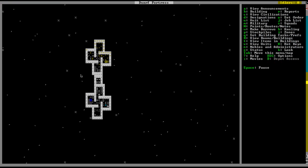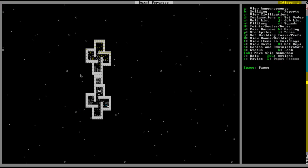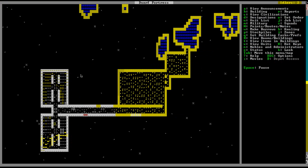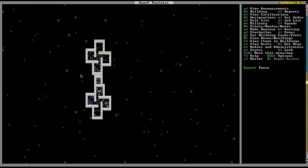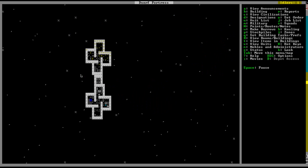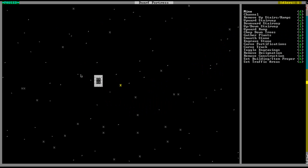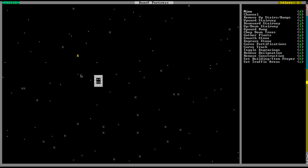We need five floodgates. I'll go ahead and turn you off of mining for now, and we'll have our lone miner go and make a dining room over here.